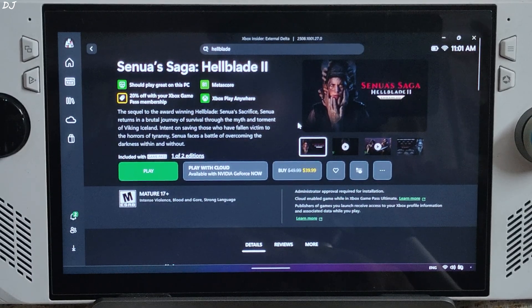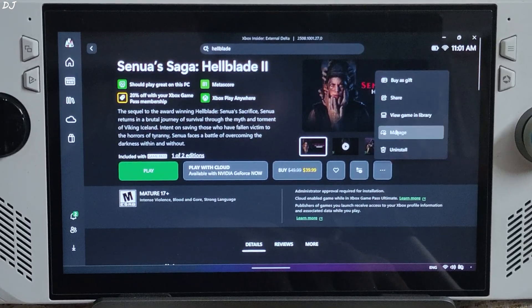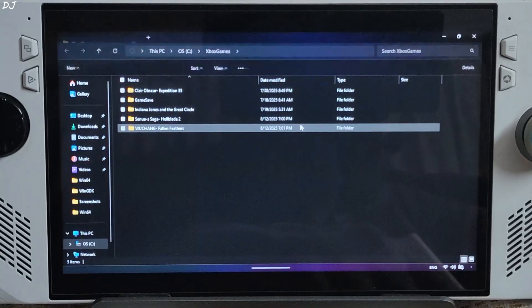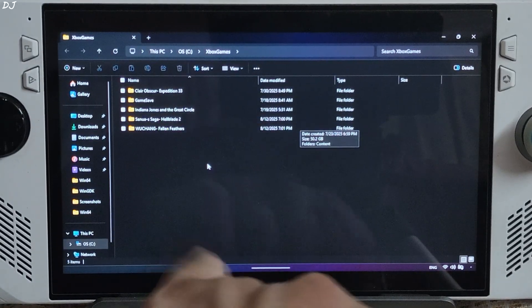This game's profile does not pop up automatically in Adrenaline software. We need to manually add the game's exe file to Adrenaline in order to gain access to the game's Adrenaline settings. I'll show you the process. Let's open the game's installed directory. Click on the three dots, Manage, click on Files, click on Browse, and open the game's installed directory.